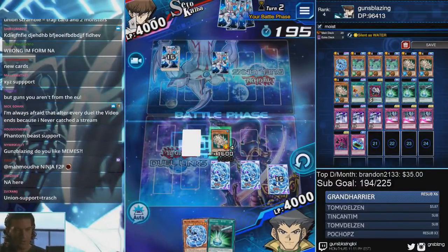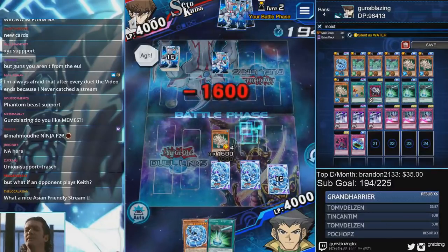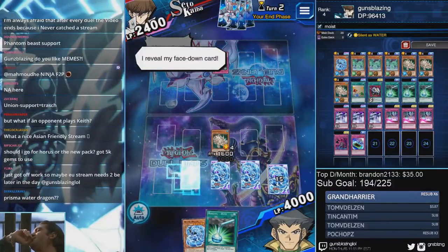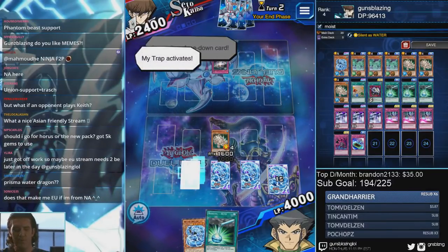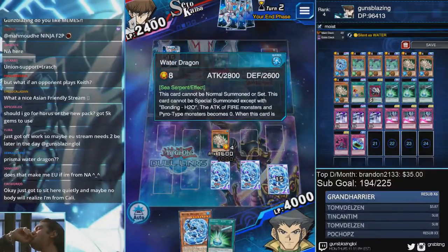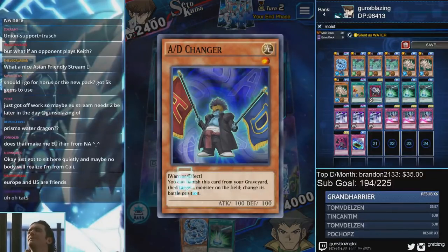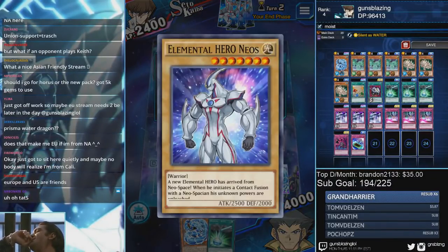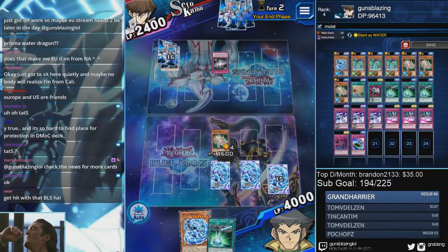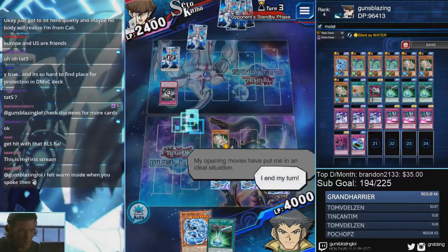Yeah, let's hit him! Oh boy, here we go - a prismatic Water Jagone! That's the first prismatic I've received in a while. Pretty trash prismatic to have, but you know, can't always have what we want. Neos? No - Black Luster Soldier? That's very interesting. Alright, I send all three to the grave - my opening has given an ideal situation. My turn, I draw... I end my turn.